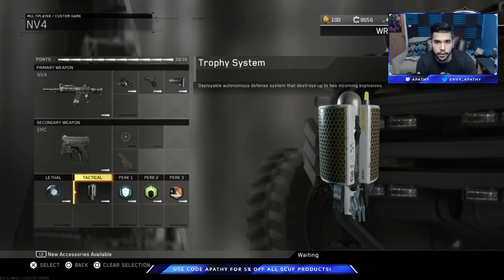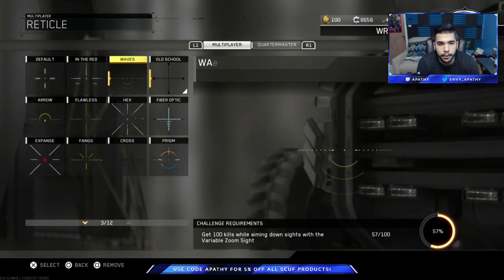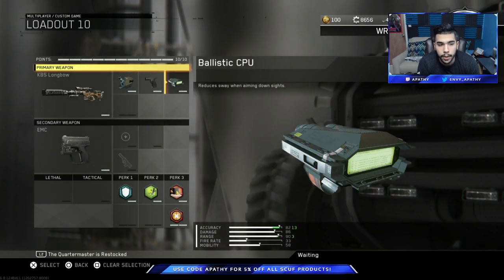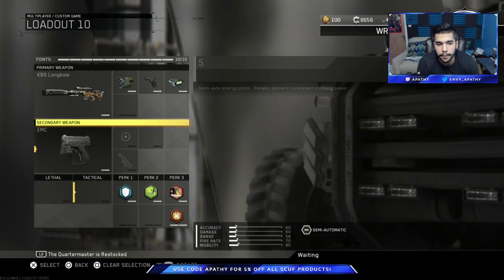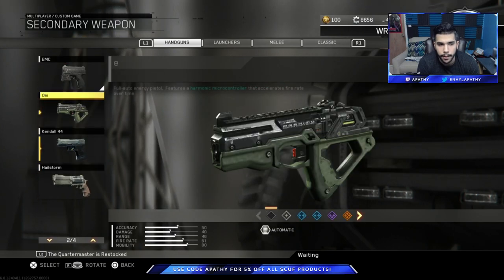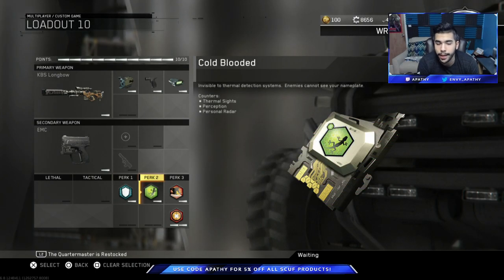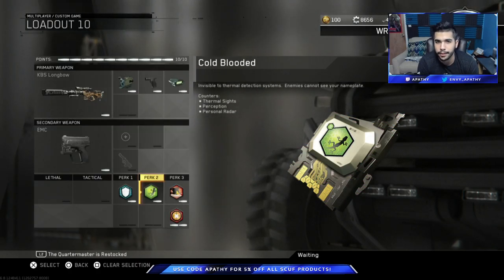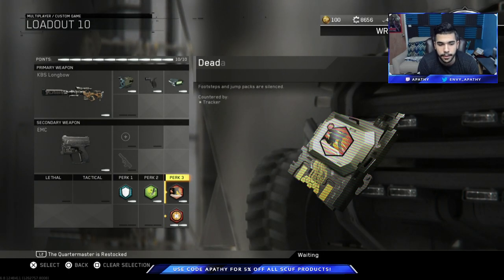I have a sniper class I don't really like to use, but I'll show it quickly. I use old school scope with variable zoom — I think old school is probably the best. I have quick draw and ballistic CPU; you can add stock as well but it's not that needed. My secondary is the EMC, probably the best pistol. I run blast shield, cold-blooded — somewhat needed to counter opposing snipers — and dead silence. Marksman is actually really good on the sniper, so that's something you definitely want.